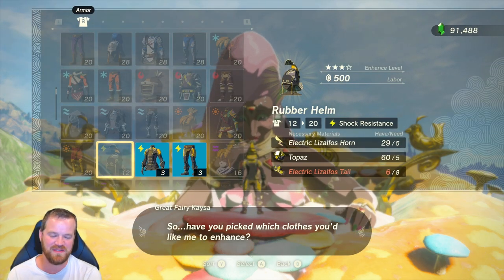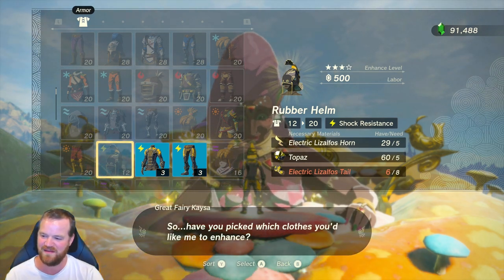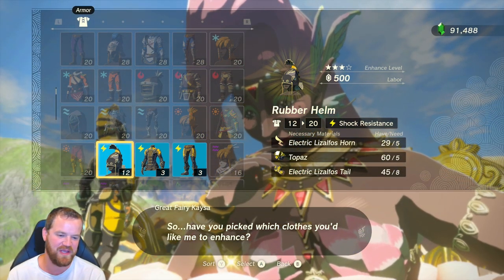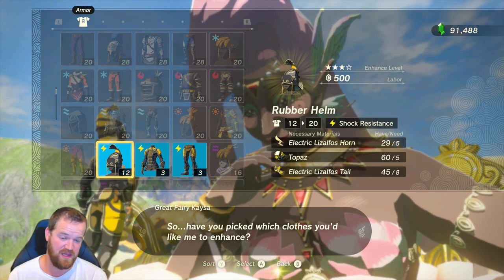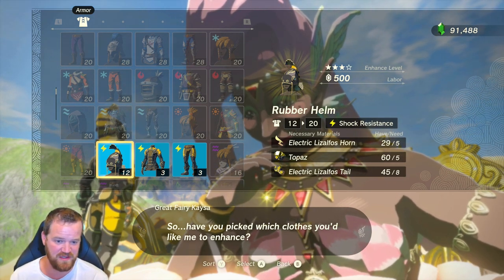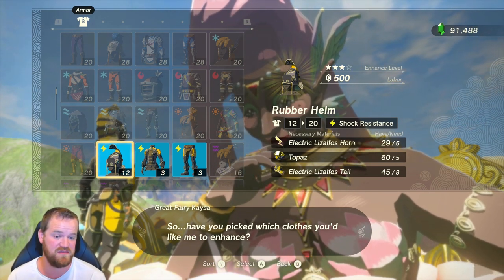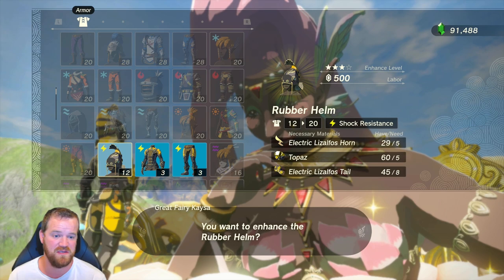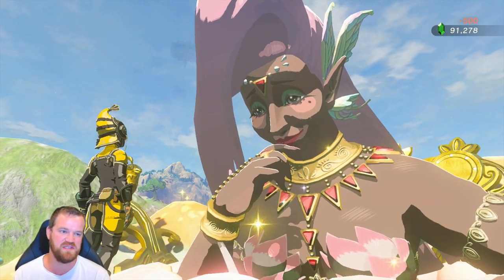We need more electric Lizalfos tails, so let's go get some. We're back and now have 45 electric Lizalfos tails. The last level takes five electric Lizalfos horns, five topaz, and eight electric Lizalfos tails, bringing it up to 20 defense and costing 500 rupees in labor.